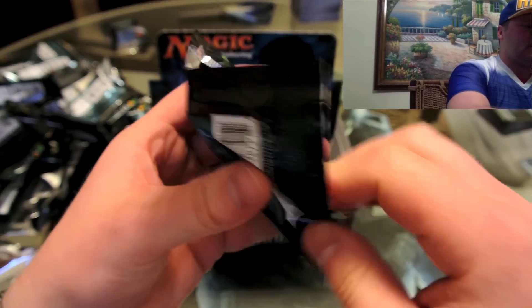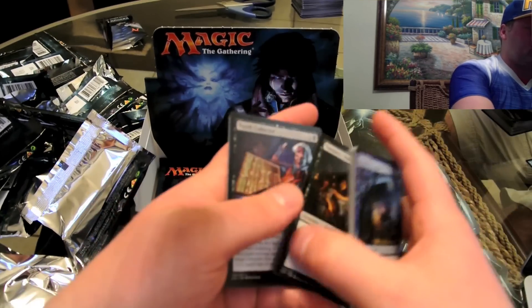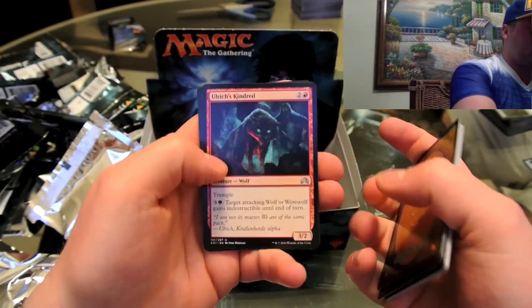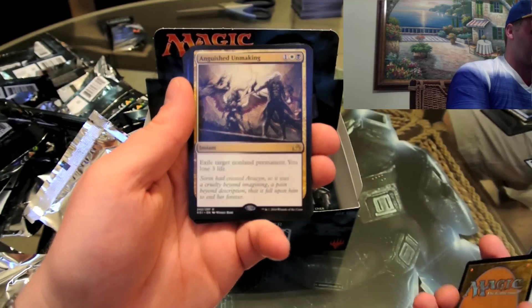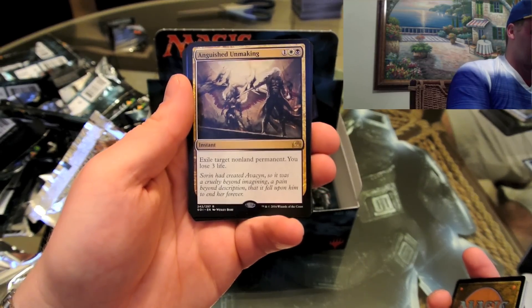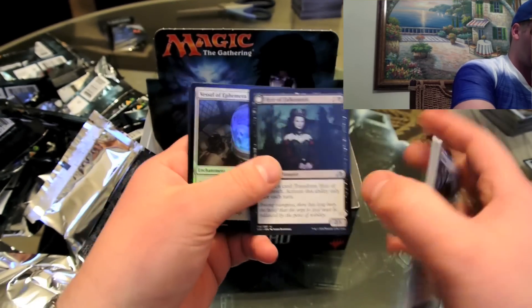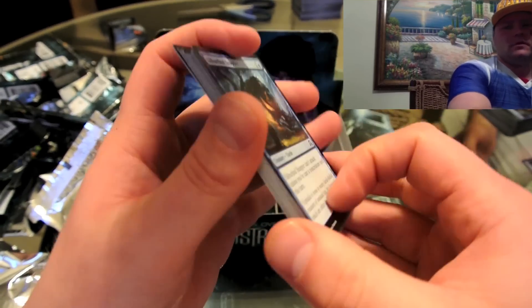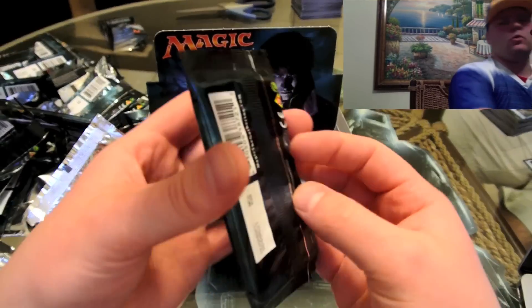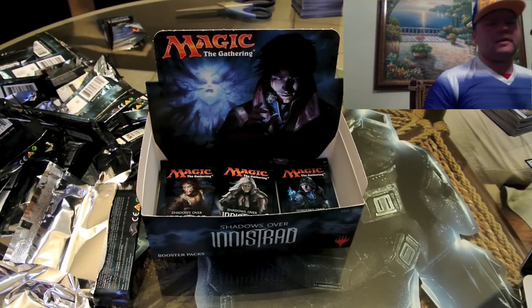Anguished Unmaking — exile target non-land permanent, you lose three life, it's a three-drop, it's alright. And there's our flip card. A holographic common — exciting! My last pack in my booster box was the best pack — it had the planeswalker werewolf, which one — Arlinn Kord. We're going to take a quick pause and reset the camera.